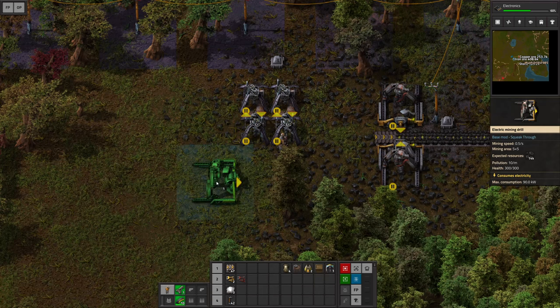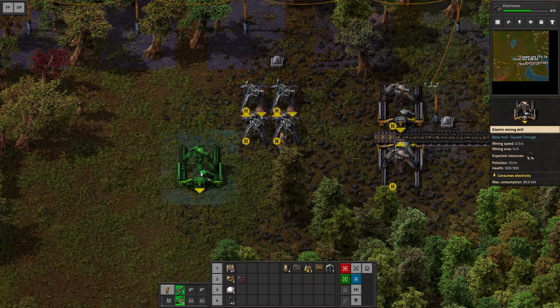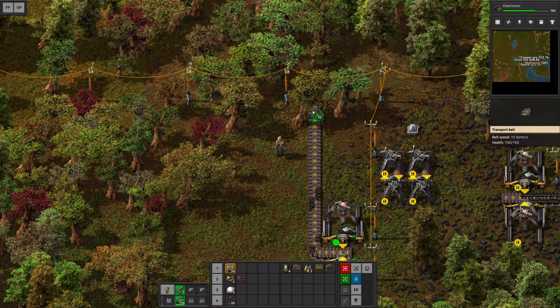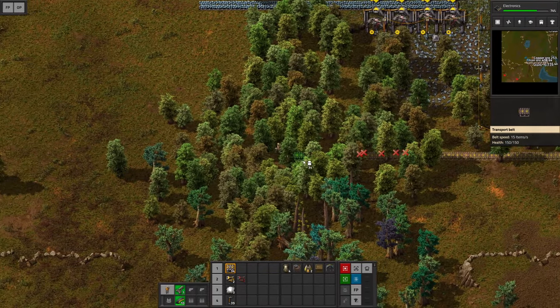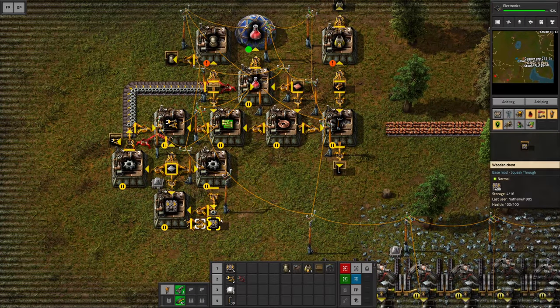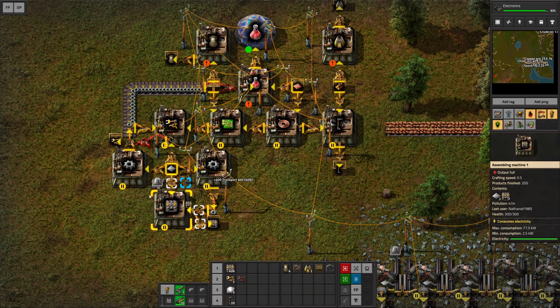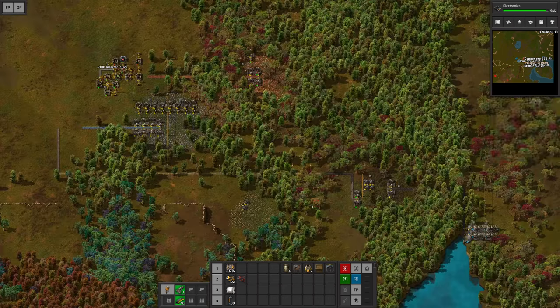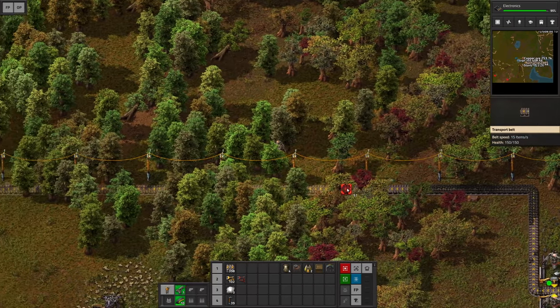Last but not least we're gonna need coal and we don't actually need much of it, so two electric drills are gonna suffice to begin the smelting. I'm gonna bring this up a little bit in order to route it along the power poles, making my way through the forest. I ran out of belts but luckily I can just grab new ones — now I got 400. I'm also grabbing some inserters so I already got them in the pocket, and now we can complete this line effortlessly.